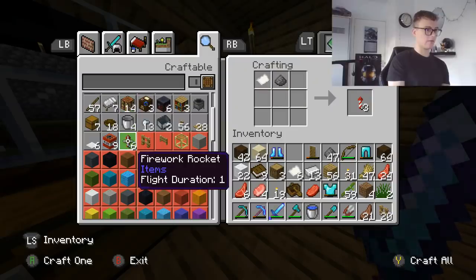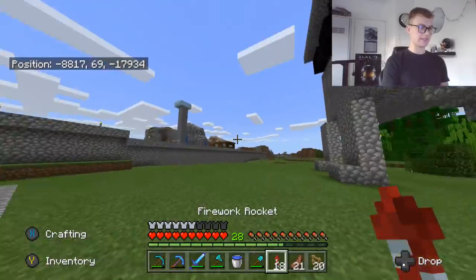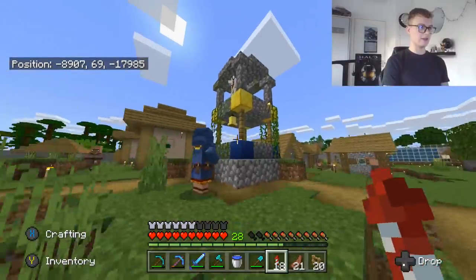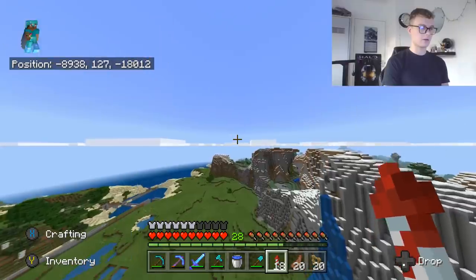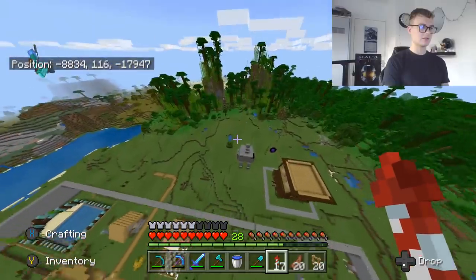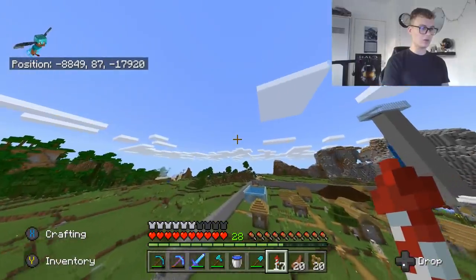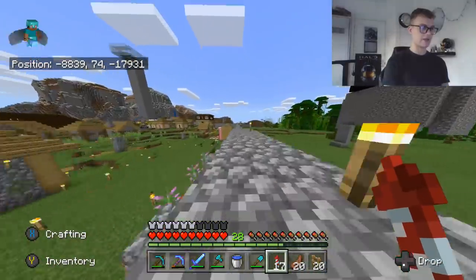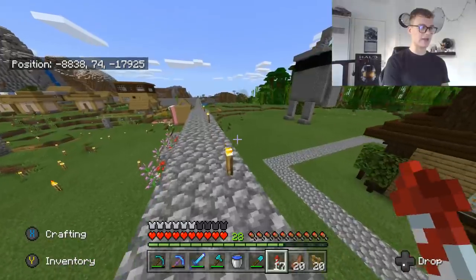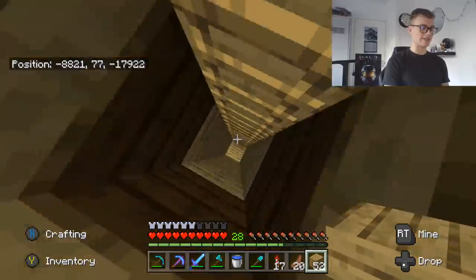Firework rockets — let's put the elytra on and test these bad boys out. I actually have no idea how to use these things. Oh, you need to jump off something. I like how the wandering trader is praising the holy llama. Oh, that's brilliant — look how fast you can go! I guess I could make some stairs going up to my village wall, or maybe make a little launch spot on top of my house so if I want to go anywhere, I can just jump out.